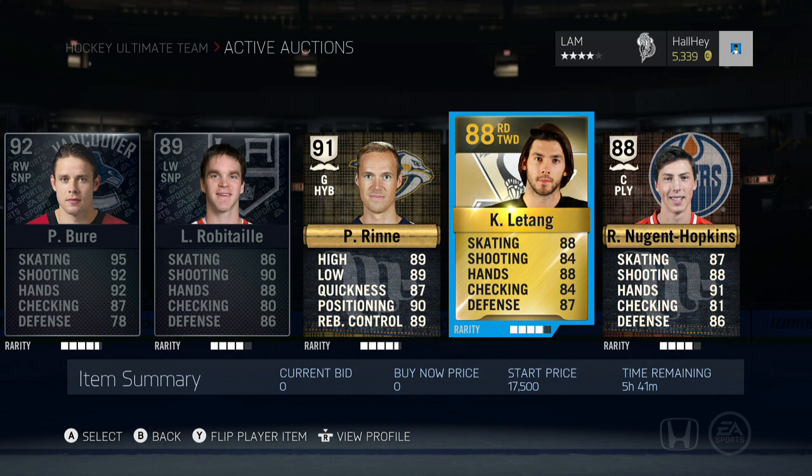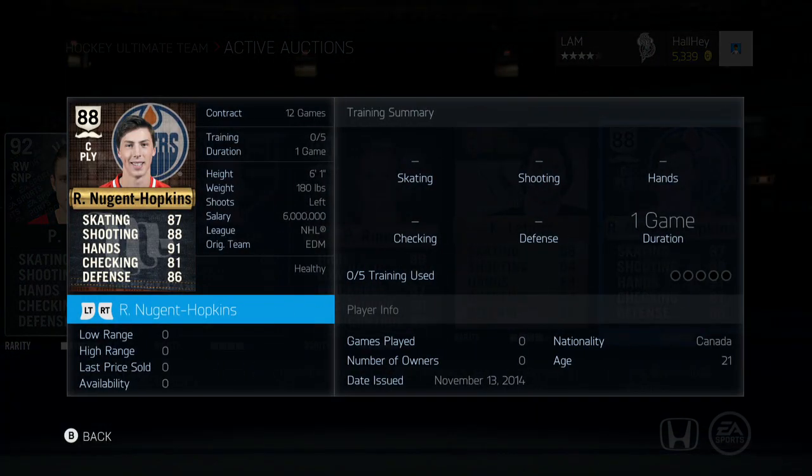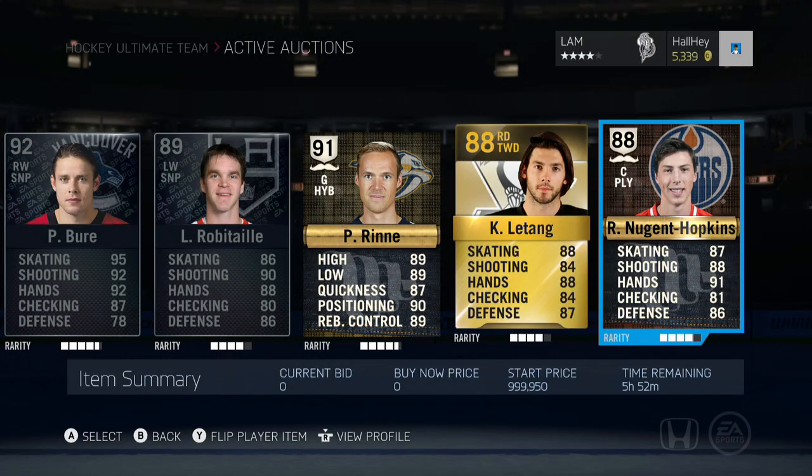I'm also doing a little giveaway — I got this card from EA Sports and I thought, why not put up a Ryan Nugent-Hopkins at a 999,000 start price, 950 pucks. You guys send in your troll trades and I'll just pick a random one to win. Nugent-Hopkins' lowest price sold is around 25,000, so it's a pretty good amount.